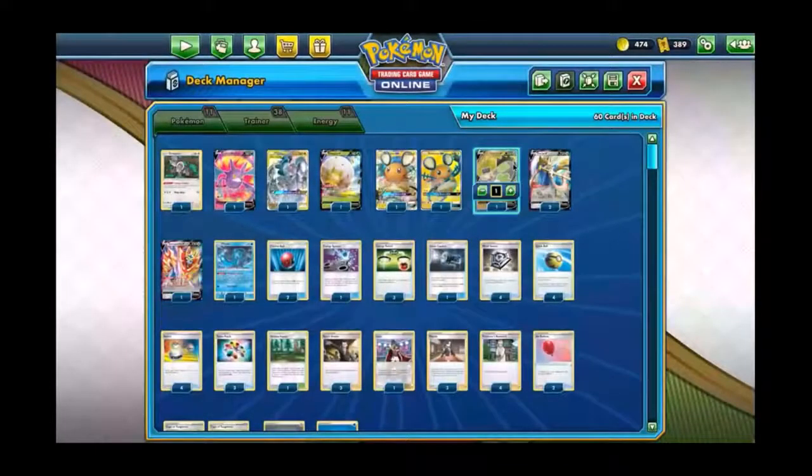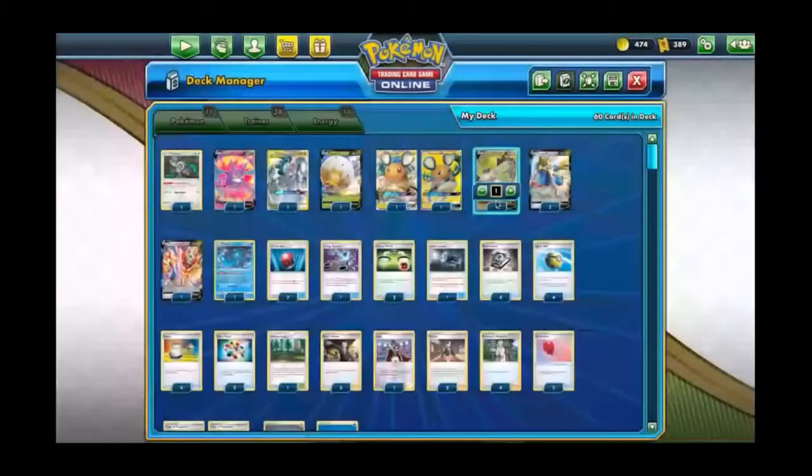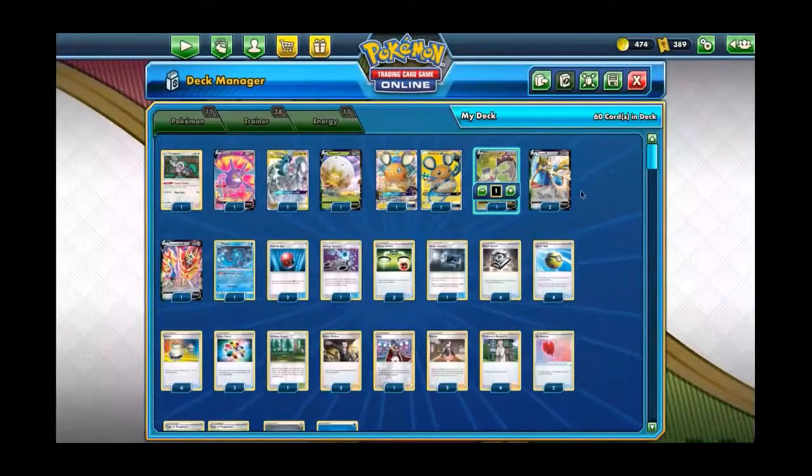VMAX matchups are uncertain because we can't always one-shot, so we play one Zamazenta to help out. We also play one Stunfisk as our tech card. Normally people would play Duraludon in that spot, but I don't. I like Stunfisk because you can make it so he doesn't get one-shotted by anything, and trapping bite actually does go through things — I have tested this.